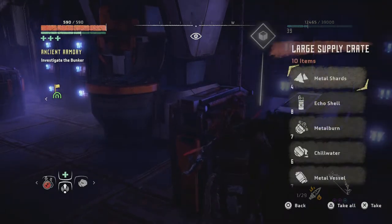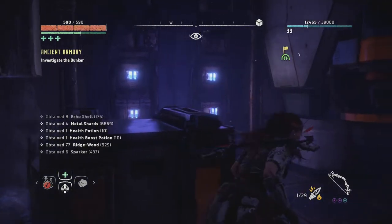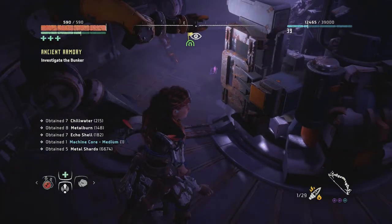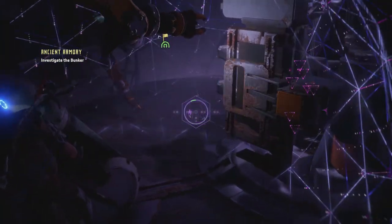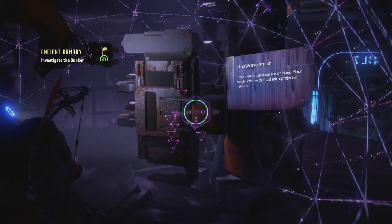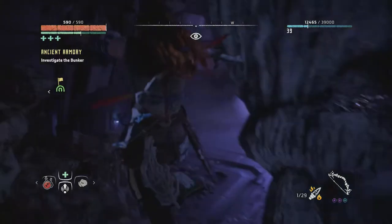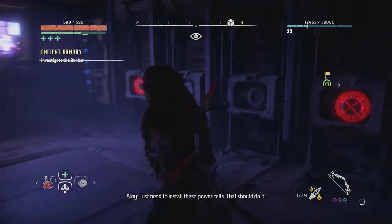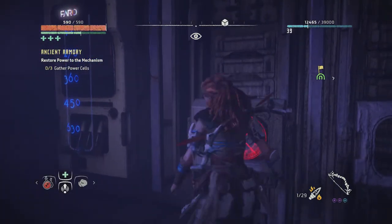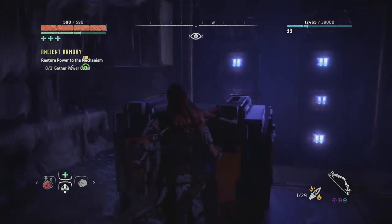She's so smart — let's take all this stuff. Oh, I need to gather three more power cells. Okay, that's pretty funny — we're not there yet, but at least we got some cool goodies out of these boxes.